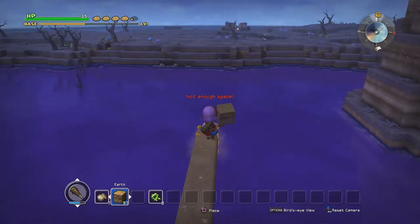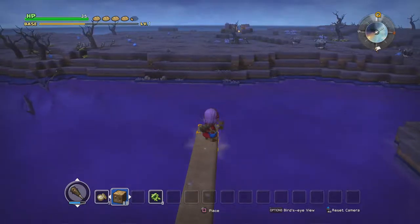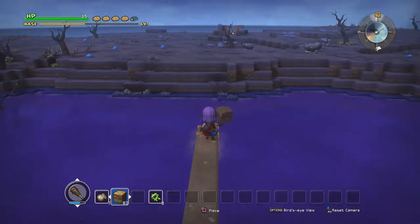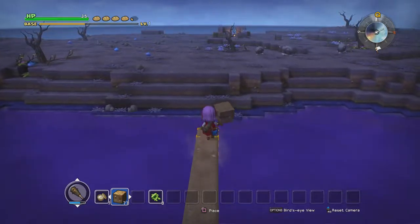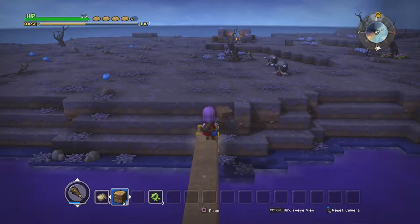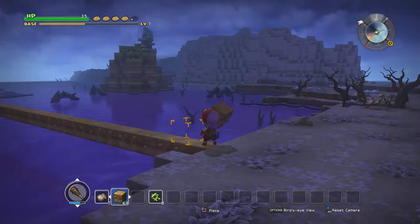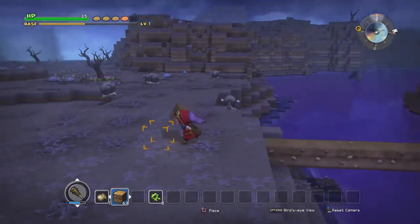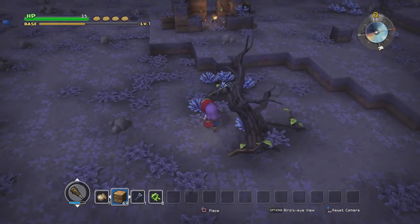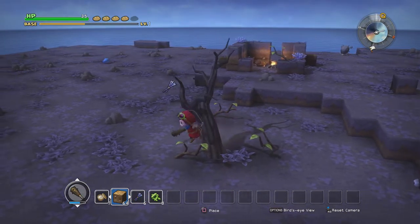I don't want to waste dirt because it's a little hard to come by — I usually collect it from the little islands but a lot of it is clay as well. We're just going to make our way all the way over here, and this saves you so much time. It seems like it took a while to build the bridge, but I would have had to walk all the way around to reach here. Just build it, save yourself some time, collect some things.